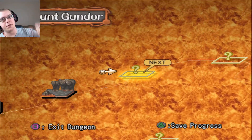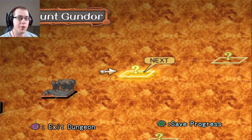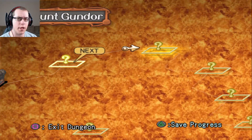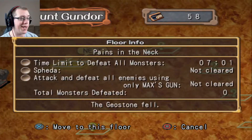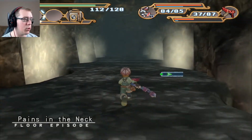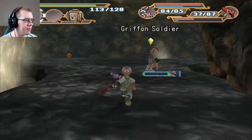Hey there, Slavus here, back with another episode of Dark Cloud 2. We're going to continue on through the dungeon again. We did these three floors in the last episode, so I'm thinking maybe we can do three more, or maybe something will happen along the way, hopefully. The next floor is called Pains in the Neck. We need to defeat all enemies using only Max's gun. Let's take a look and see if we can do that, and also see if there's anything new. It's been quite a while since we ran into anything new in these dungeons, so hopefully something happens.